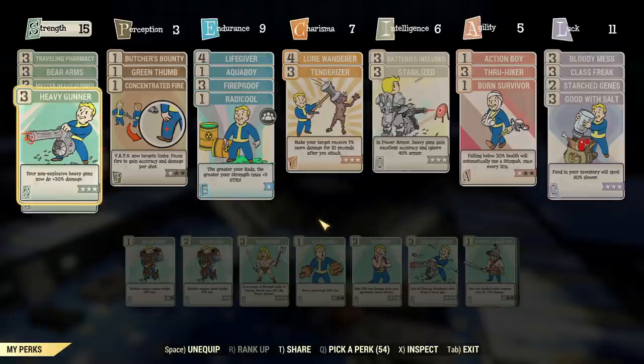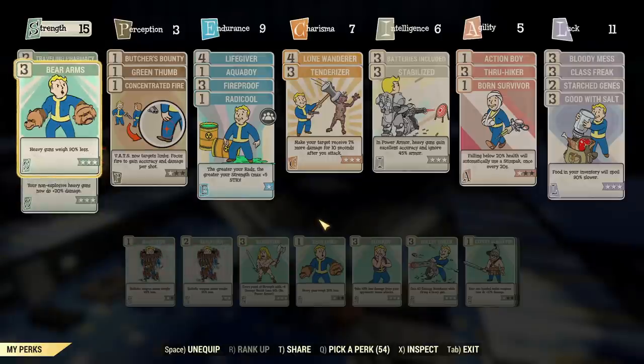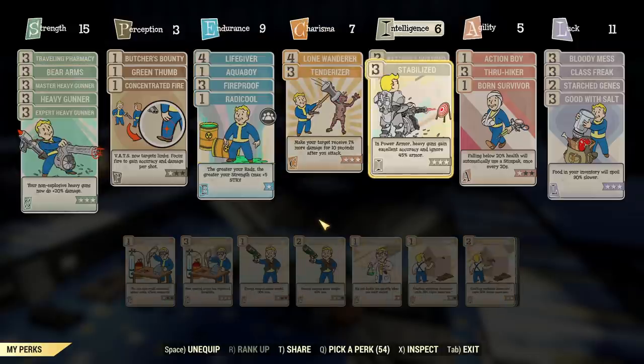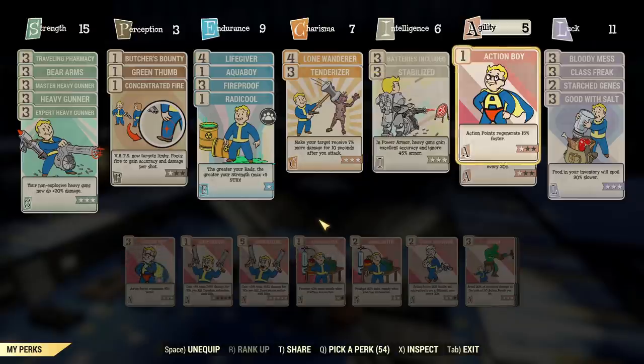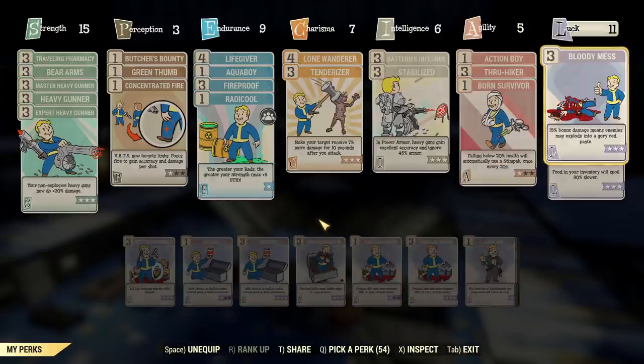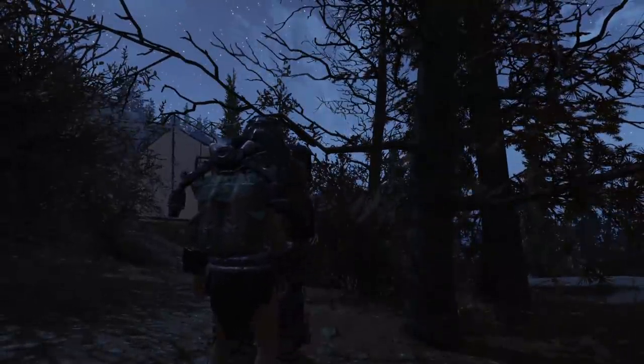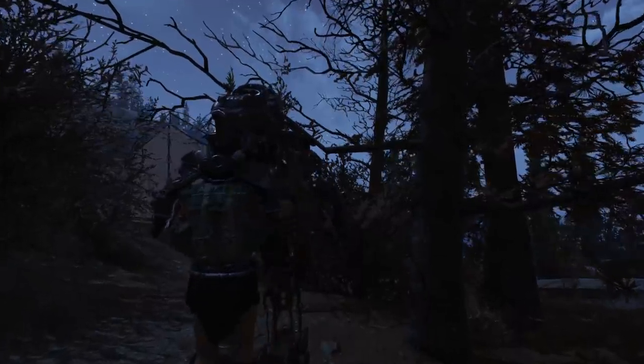The perks I'm using are basically everything that normally boosts a heavy gunner, plus carry weight perks because I'd otherwise be overencumbered. Important mentions are Tenderizer, Stabilized, no Adrenaline, but there is Bloody Mess. I will be wearing my Excavator Power Armor to have the benefits of the Stabilized perk.